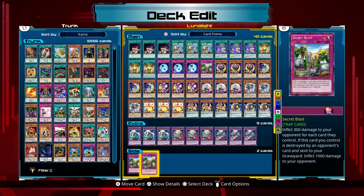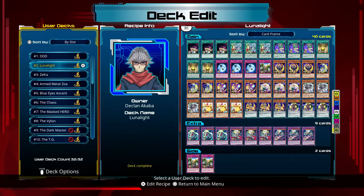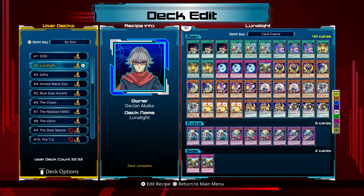For the side deck we have 2 copies of Secret Blast. That is it for this Legacy of the Duelist DLC update video. Really good DLC — two of my favourite characters from Arc 5, underpowered DDD deck, underpowered Lunalite deck, but it's going to be really awesome to play with them in the game. Will you be picking any of this DLC up? Feel free to let me know in the comments down below, or just leave a comment and a like — it really helps the channel out. Feel free to subscribe if you're not already, and I will see you all in the next Legacy of the Duelist video.